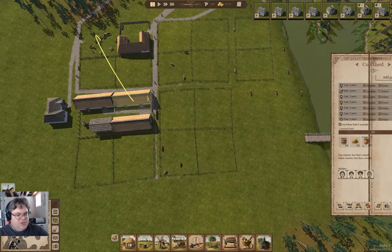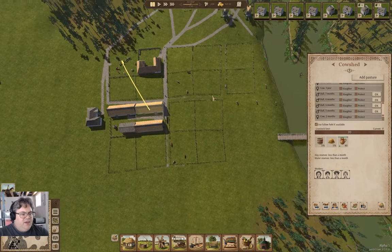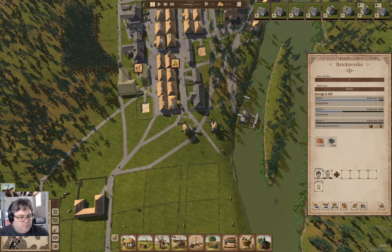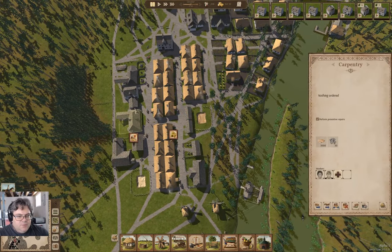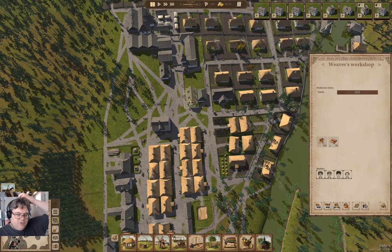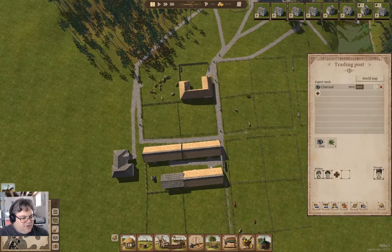Let's check in on the cow sheds. We have several bulls. Do I have a tannery? Brickworks, primary, thatchery, cart parking, tailor's workshop, weaver's workshop — I want a tannery. Put it down here.